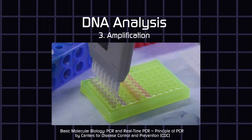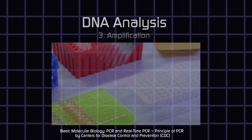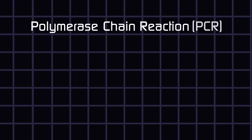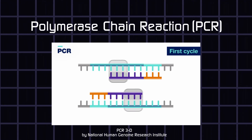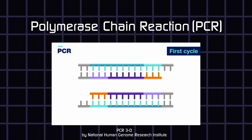Step 3: Amplify the amount of DNA so you have enough to have a proper result. A process called polymerase chain reaction, also called PCR, does just this. DNA polymerase is used to make copies of segments of the original DNA — not just copies, but copies of specific segments.